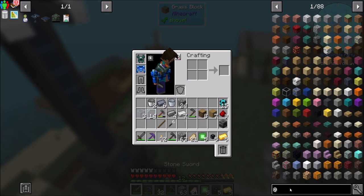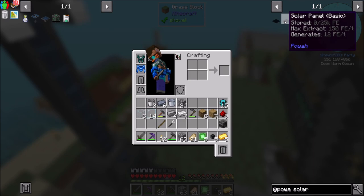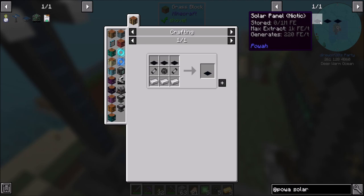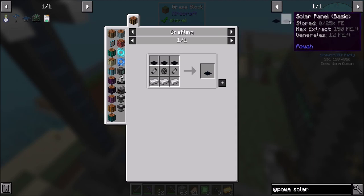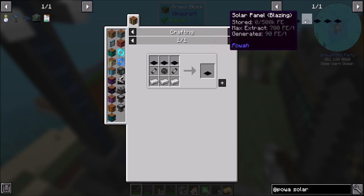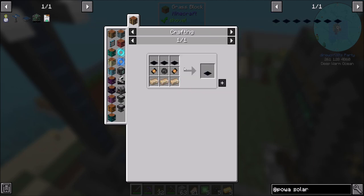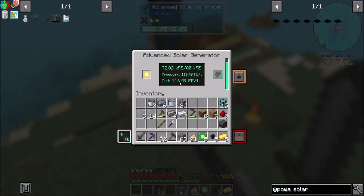What do the solars from Powah produce? Those are around 150 RF/t. That's not too bad. You need three solar panel starters to upgrade to a higher tier. The generation values go up through tiers: 5, 12, 40... though I was looking at max extract, not generate. Yeah, they're expensive for what they generate. This Magmatic Generator was pretty worth it. All we really need now is to get a power cube and we should be cool.